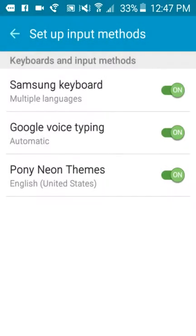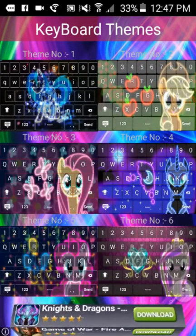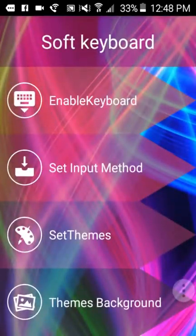And then, if you want to put input — Set Input Method — do not put that one, which can go back to normal. Put Samsung Keyboard. And then after that, you put Set Themes, and I actually want to click that, so I have to go back. Set Themes.